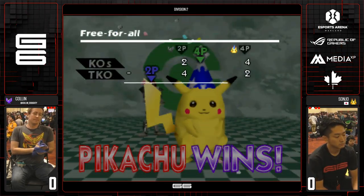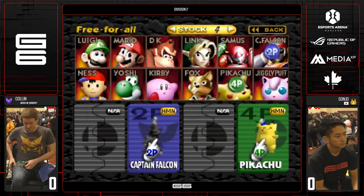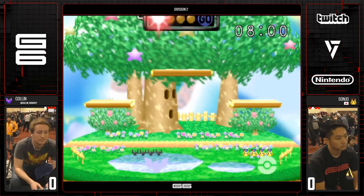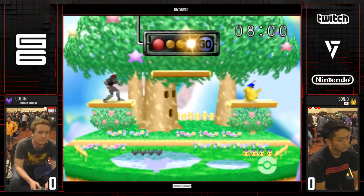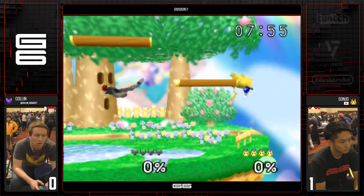Colin was by no means out of it — just played a little sloppy. Not a dominant performance. But Sonjo was very clean once he got him off stage. Had some iffy moments in the neutral — got a lot of Falcon up smashes thrown his way. But when he got a hit, got a grab, he did a good job taking care of business and made the most of it.